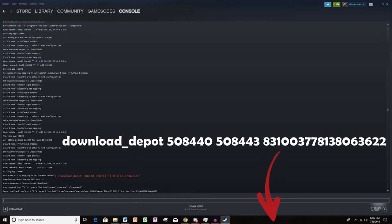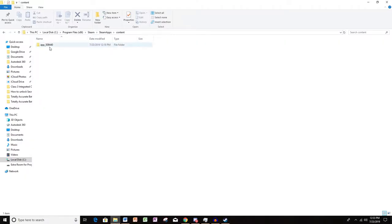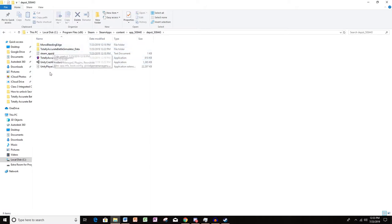Paste it in there and hit enter. I've already done that, so we're not going to waste any time waiting for it to download. You can see where it's located on my computer — it's in Steam, Steam Apps, Content, and then in this app folder right here. I have that folder open right now. All you need to do is open it up and there's your old version of Tabs.